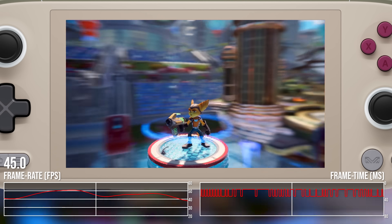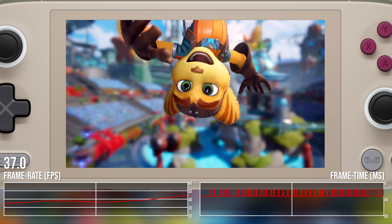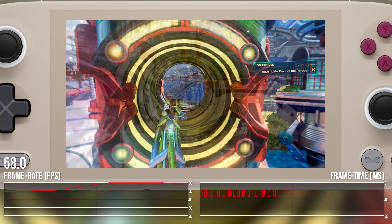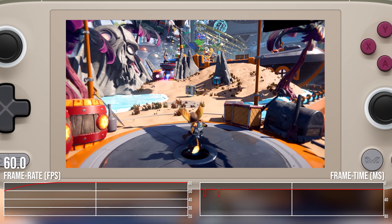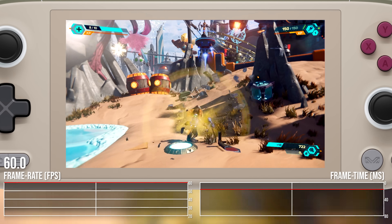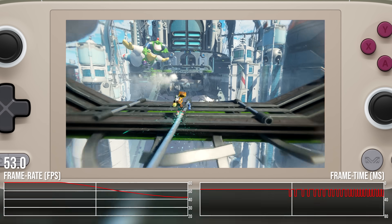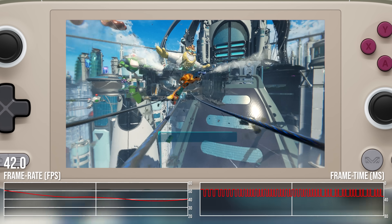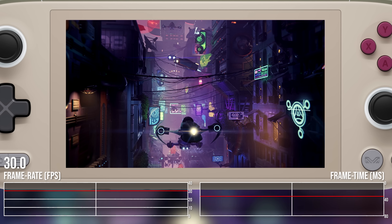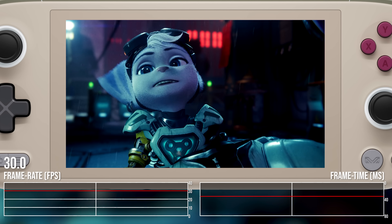In certain scenes, performance can drop beneath 40 frames per second, but we're running the gamut all the way up to 60. On a standard 60Hz screen without VRR, and when V-Sync off produces horizontal tearing on these repurposed mobile displays, I'd prefer V-Sync with a locked 30fps or as close as we can get. In Ratchet, I can switch to dynamic resolution scaling to ensure that 30fps lock is as close as possible.